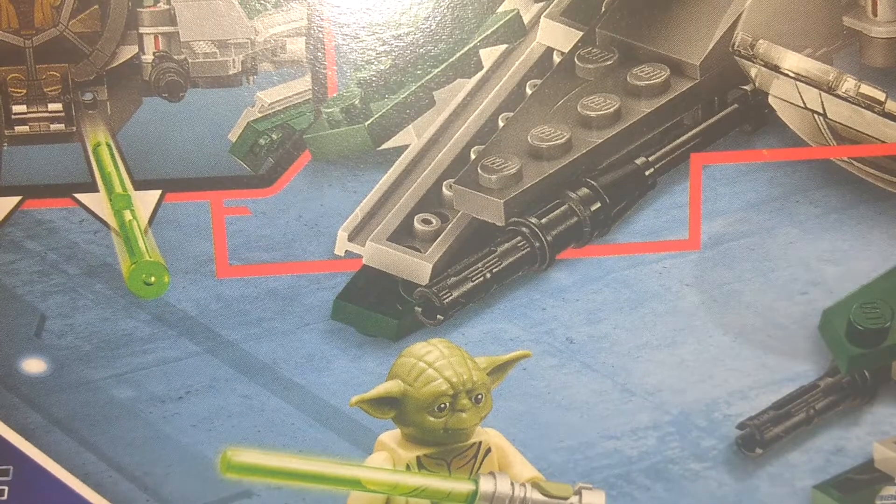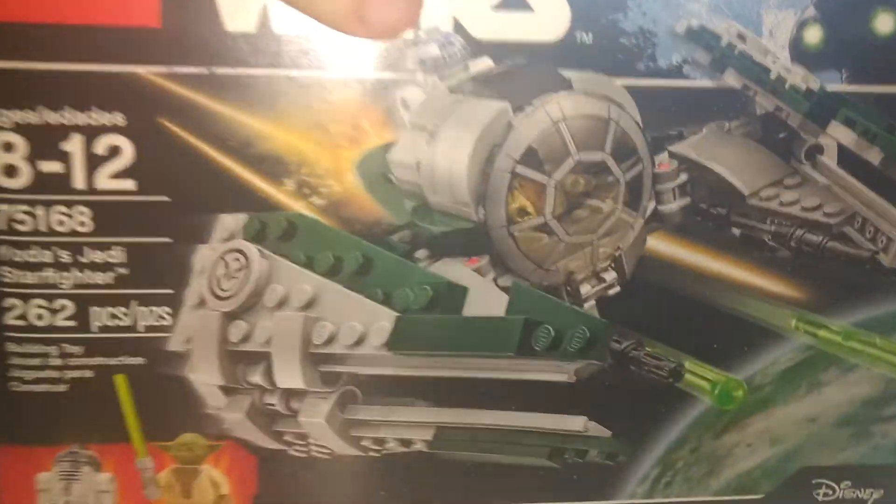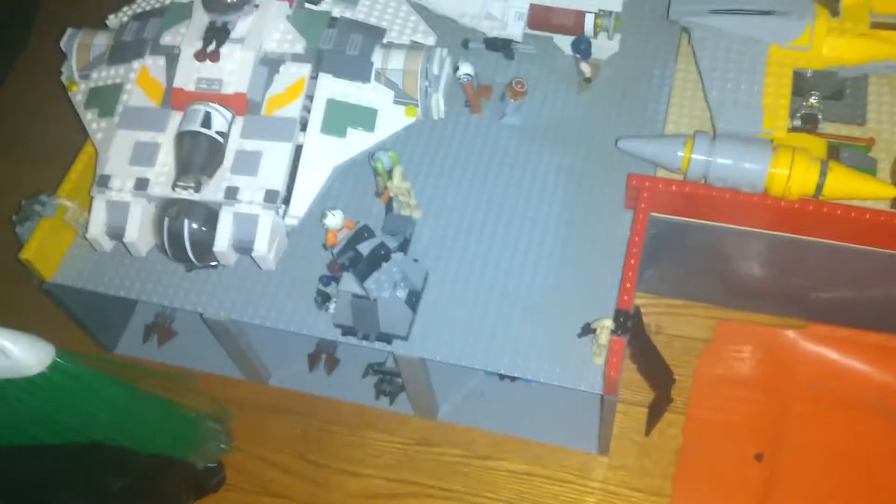And our tube goes on here. I've actually built this — this is what I was going to show you guys in another video. Turret one, there's the commander, there's another droid, weapons cache, places for people to sit. Anakin and R2 are in there.